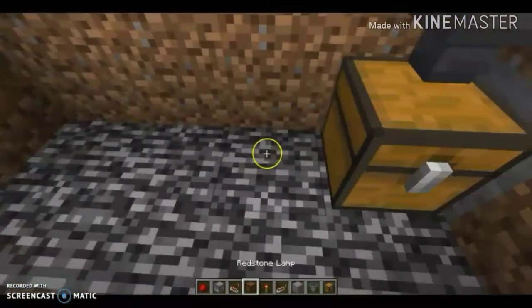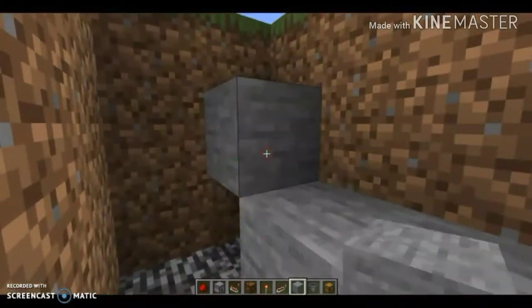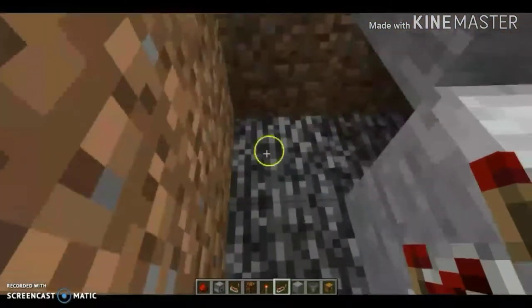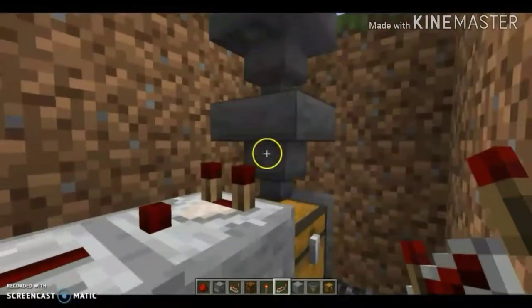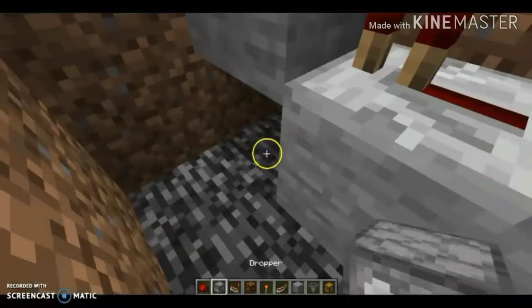Then you put one, two, three blocks, a comparator there, a redstone repeater, and pretty much this all sets off. Once something goes to the hopper, it shows that something went to the hopper.